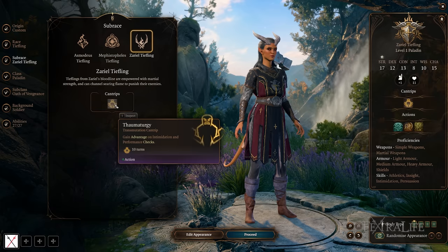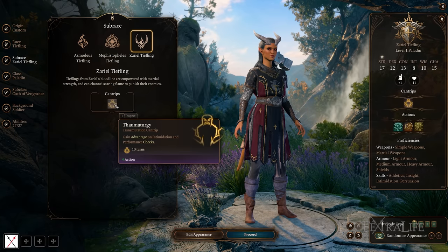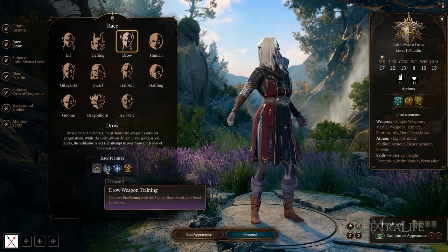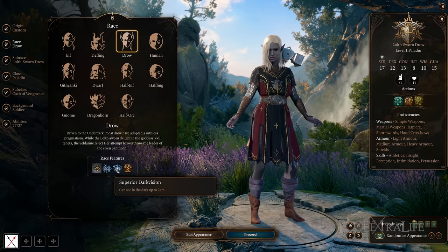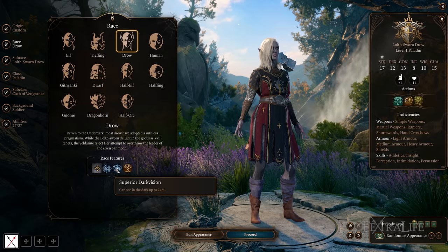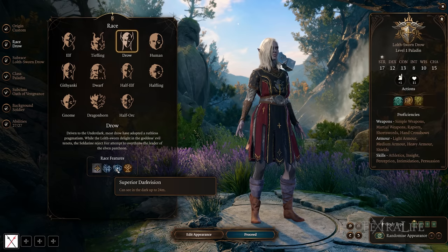The choice of subrace really comes down to the spells you gain as you level up, and also whether you want to use Thaumaturgy, which gives you advantage on intimidation and performance checks. Moving to Drow — Drows have Drow Weapon Training, which gives them proficiency with rapier, short sword, and hand crossbow. They also have Superior Darkvision, which allows them to see in the dark at 24 meters compared to the 12 meters of elf, tiefling, and other races.